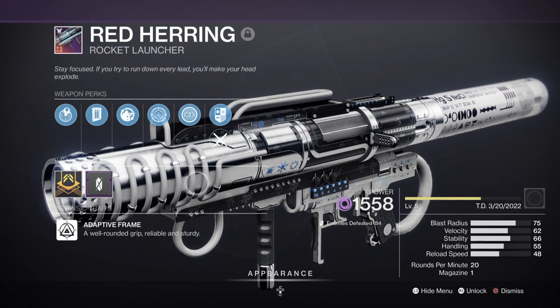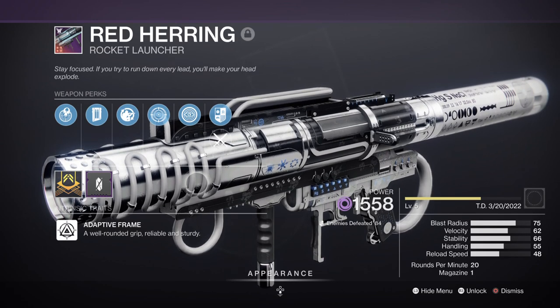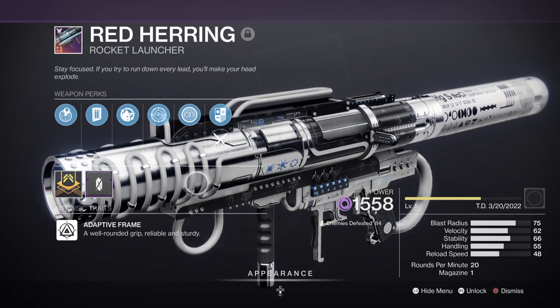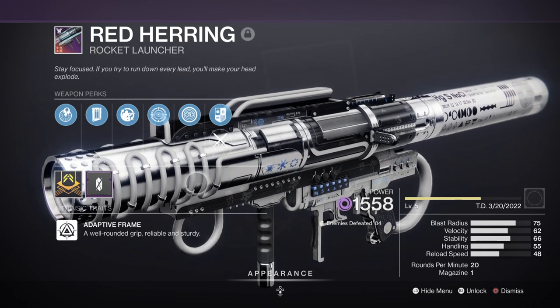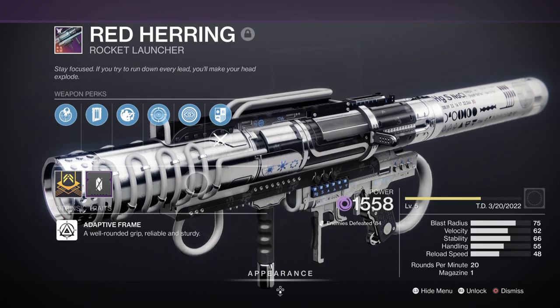For Heavy, I have the Red Heron Rocket Launcher with Field Prep and Frenzy. Although I could use something else like the Palmyra-B with Lasting Impression, there isn't really a single personal choice in terms of what you want to use — anything can fit the build here. Plus, the rockets can be crafted with any random roll of your choice, so the choice is down to you.